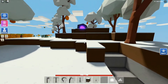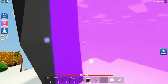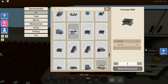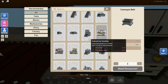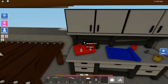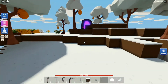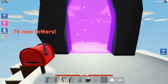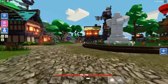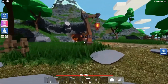We need 20 steel ingots to get one rod. Let me check the workbench tier 3. I think I'm gonna get the industrial smelter, which needs 10 steel rods — so 20 times 10 means we're gonna need 200 iron. We'll have to smelt that iron and turn it into steel ingots using the blast furnace, which luckily I already have.